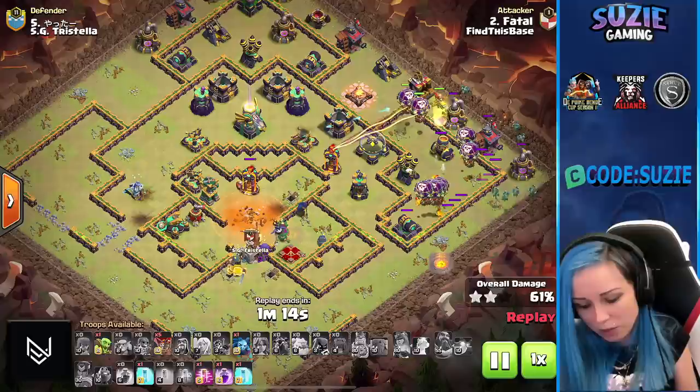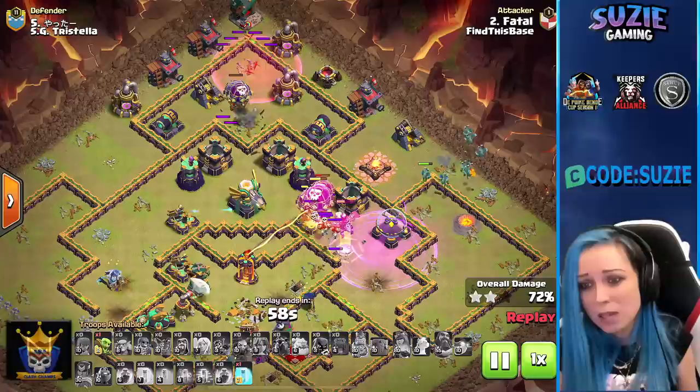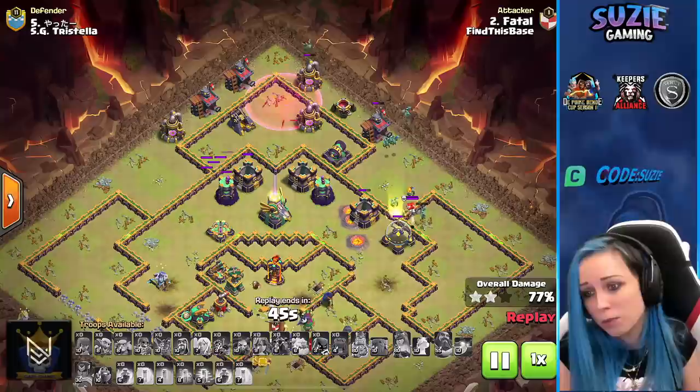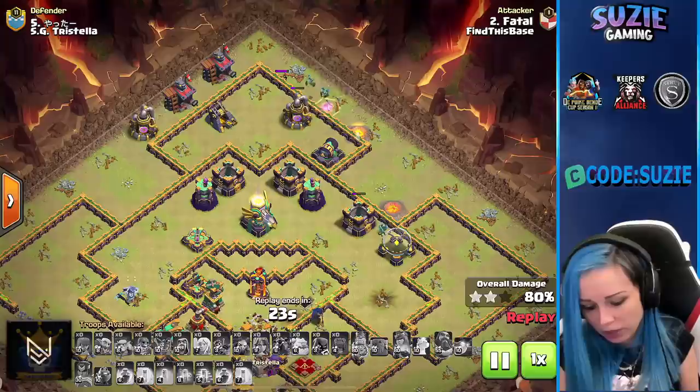Trying for a very high-percentage two-star. Freezing the multi-inferno, raging balloons — but getting hit by the Eagle as well. Haze action with a bunch of balloons on the top side, sniping the Archer Tower and air defense. Minions trying to clear a few buildings — smart to use balloons on this side because no other defenses can kill the minions, not counting the Eagle. Now on 79%, still a few minions alive. Getting to 80 — is it 81? No, minion sadly didn't finish the cannon. Storage going down, cannon almost done — 81, 82! Very nice try.